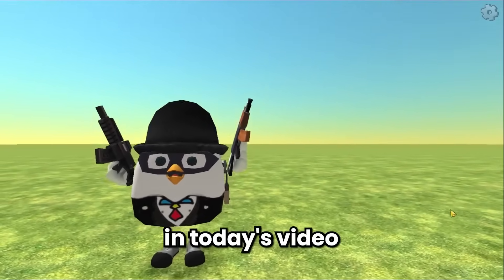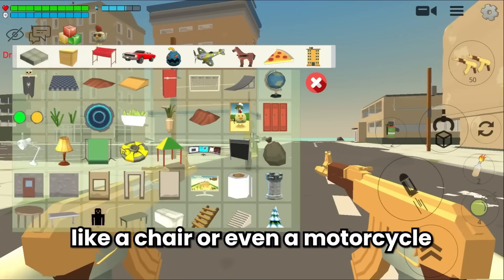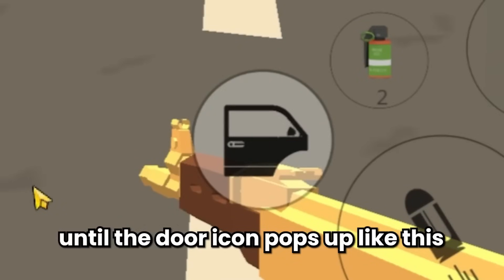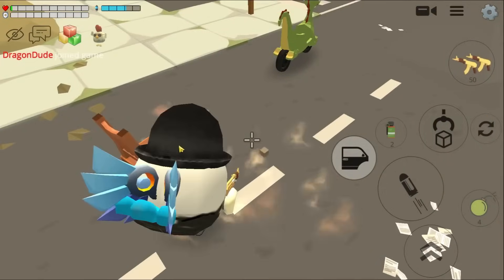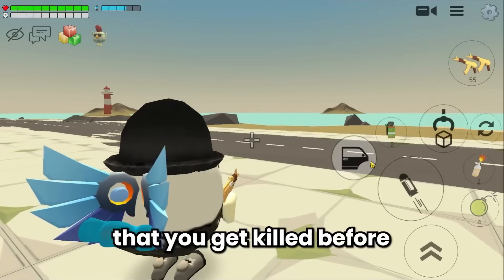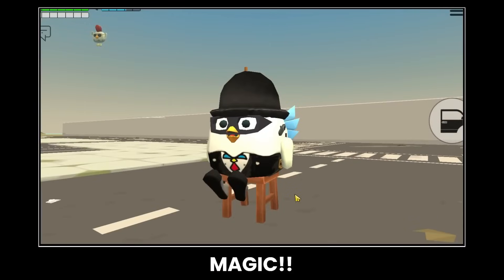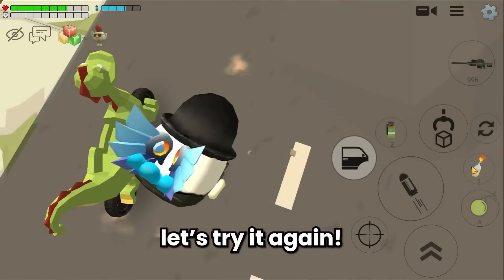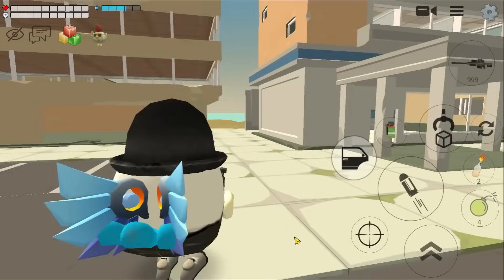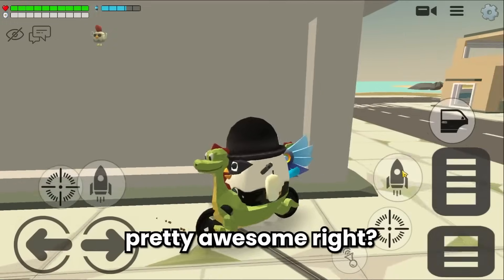The last trick in today's video: spawn something you can sit on, like a chair or even a motorcycle. Stand near it until the door icon pops up. Now when you get killed in this position, you can immediately teleport to the chair or motorcycle that you were near when you got killed. Pretty awesome!